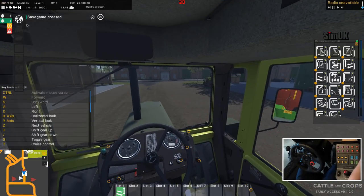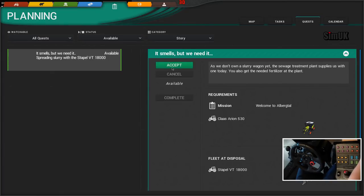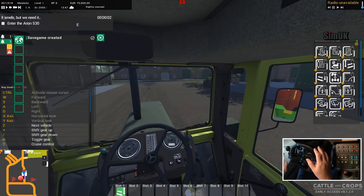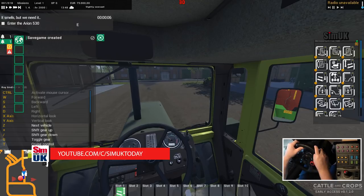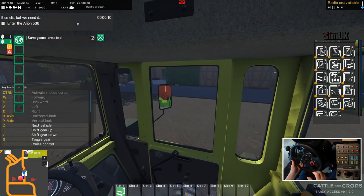I don't really understand this interface yet, to be honest. Let's go to missions — go to planning quests, right here we go. I don't know why I can't accept that from in-game but I can't. So what do we need to do? We need to enter the Arion 530.